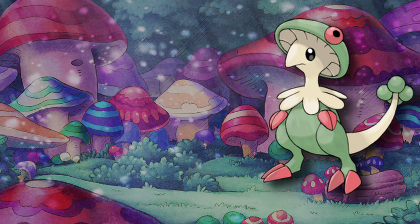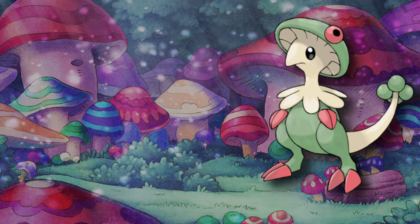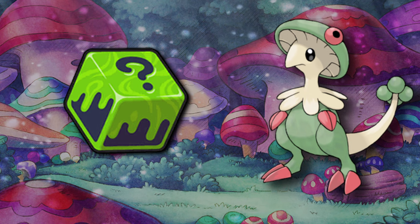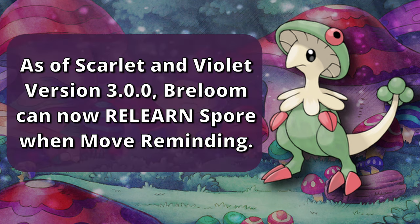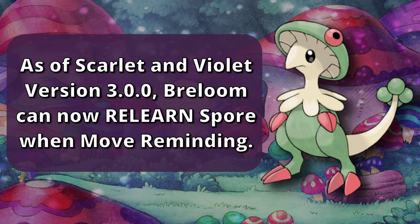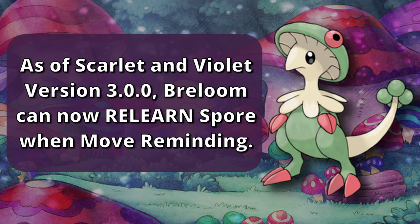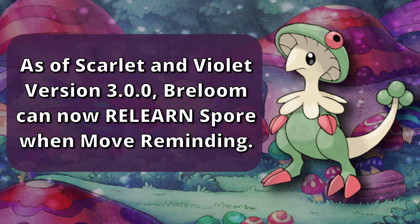Generation 9 was originally pretty quiet for Breloom. The first buff was the new Loaded Dice item which allowed Technician Breloom to always hit the high rolls on Bullet Seed — it's hilariously easy to cheese the game with that. The biggest buff personally is the version 3.0.0 of Scarlet and Violet that finally allows Breloom to learn Spore through the move reminder. Yes, you heard that right — finally, after years, you can have Breloom relearn Spore.